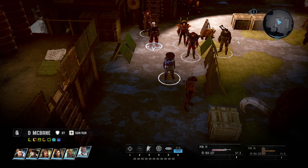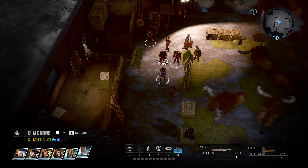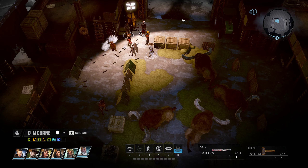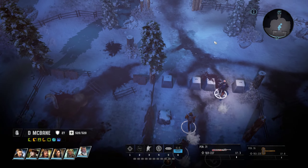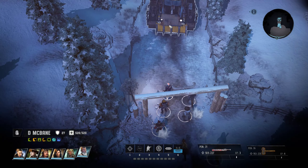Hello everybody, welcome to Wasteland 3. This time around I'm gonna visit the Toaster Repair Academy. It's more of a place to visit than it is a mission, but it's kind of the same as the massacre site — it's worth going there. So let's get underway, hopefully we can get there without running into any hostiles.